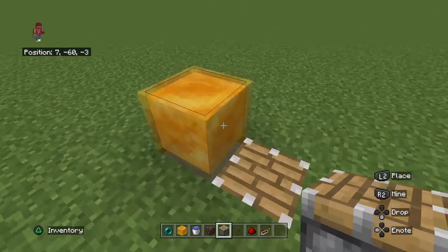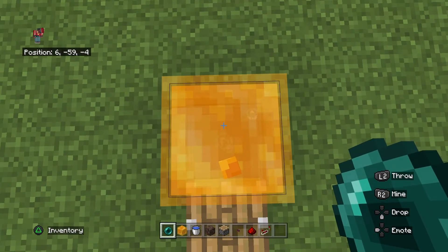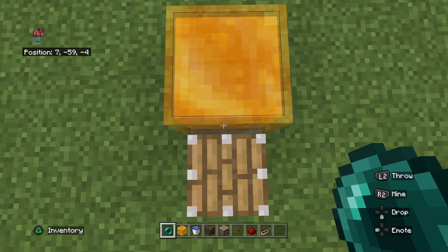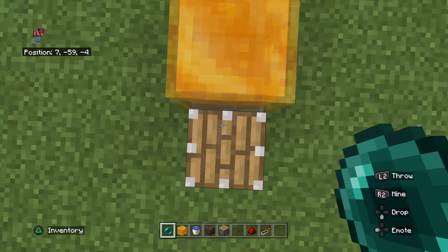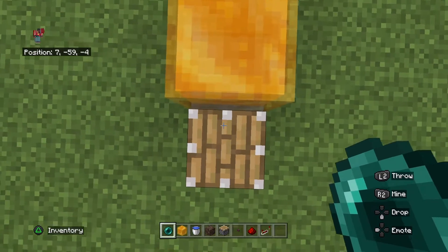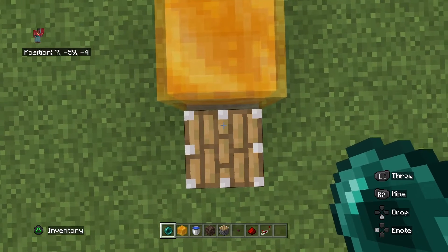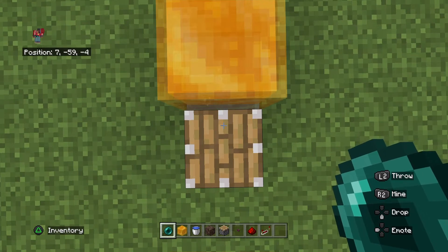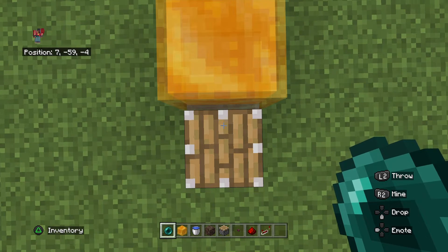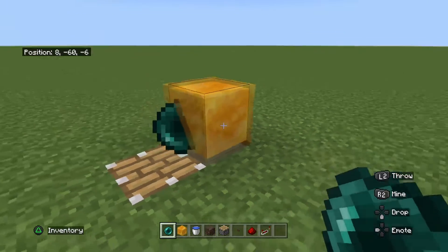So I have my enderpearl. I am going to come up here and crouch by hitting circle on a PlayStation. Then move the pointer as far out on the block as it can go — you can use these little pixels right here, as you can see where my pointer is. And then throw the enderpearl, and it should get stuck just like that.